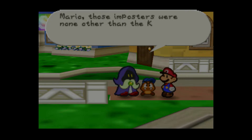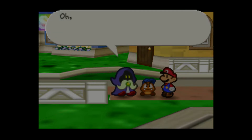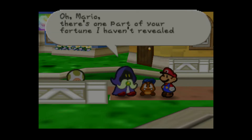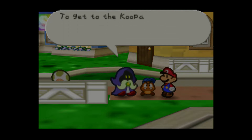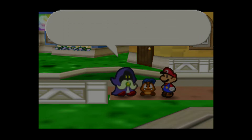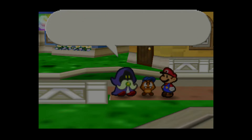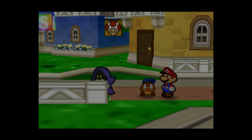Looks like we're headed on. The Koopa Bros, Mario — those impostors were none other than the Koopa Bros. You must pursue them to their hideout, the Koopa Bros. Fortress. There's one part of your fortune I revealed: to get to the Koopa Bros. Fortress, you'll need help from a blue-shelled Koopa. That's a strange portion. In Koopa Village, you might find something that will clear it up. I must return home now.